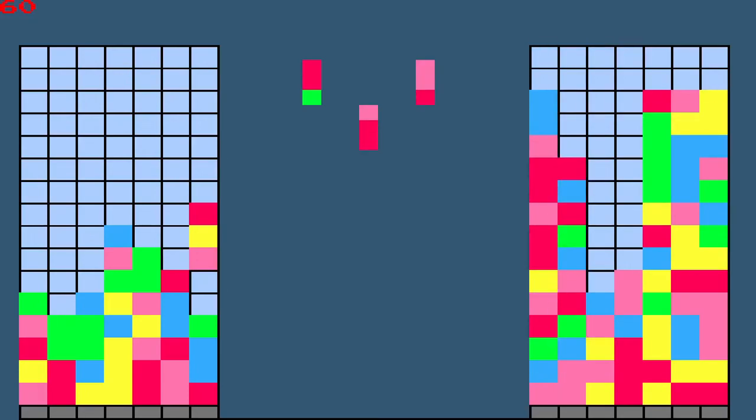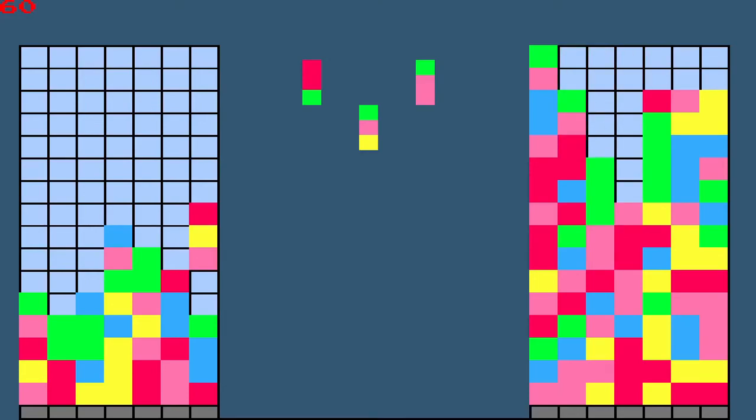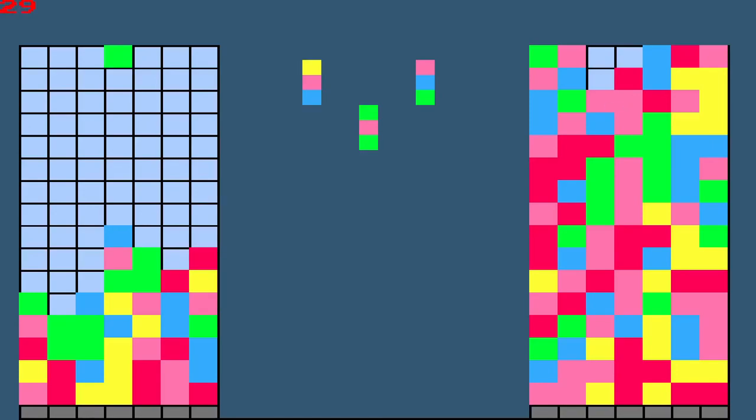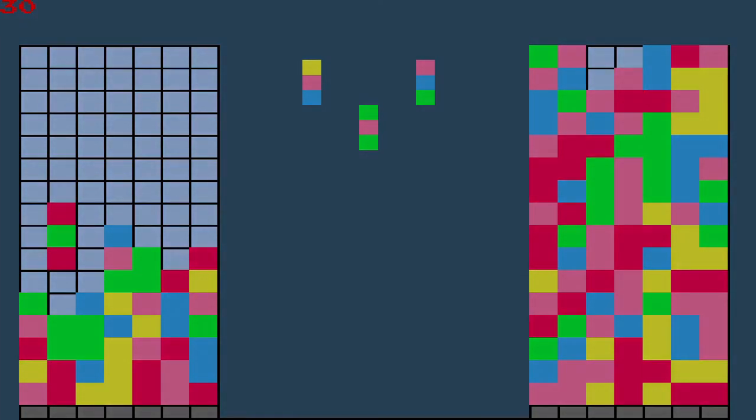Just FYI, you're looking at pre-alpha footage. I only have matching codes set up for horizontal. So this is basically like Columns — very versus-oriented. It's going to have spells, it's going to have characters, it's going to be buck wild. Very versus-oriented game. I think that does it all for this video. I really hope that you found it informative. Please like, share, subscribe, and let's go crazy.